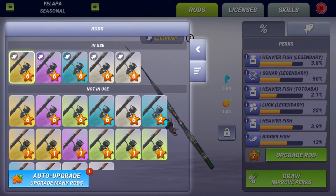But that's not all. The rod icon's background color now represents the rarity of the fish that the rod is for. This way you can better judge what rarities you have covered in the fishery with just a glance.